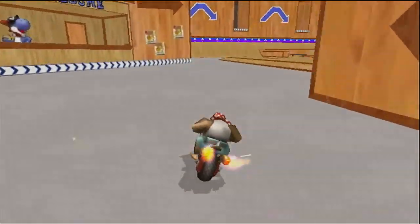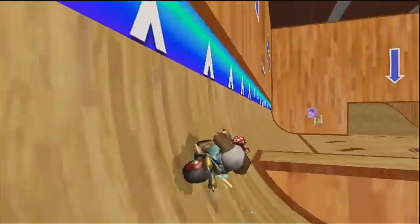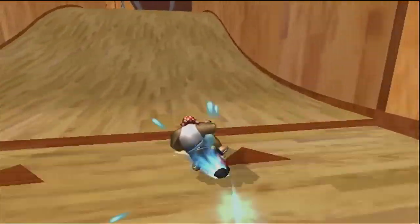Next up we have the shortcut that is present on Bozzi Skate Park. This shortcut is mandatory if you want to break away on this track, as going around is much slower and quite awkward.